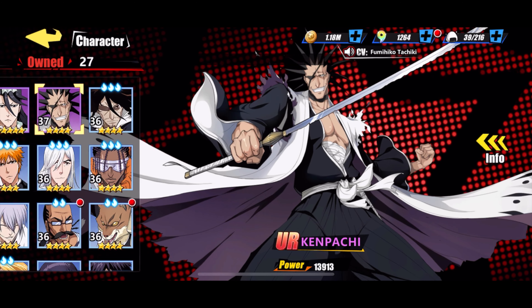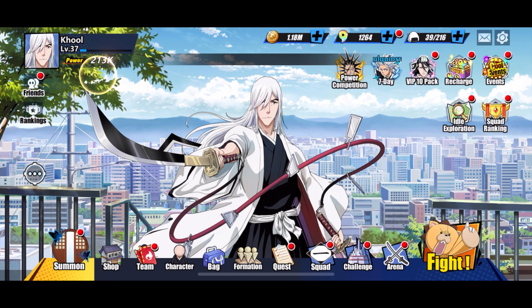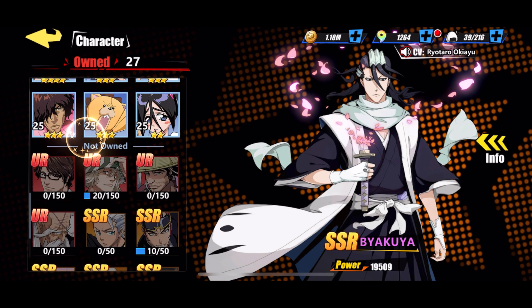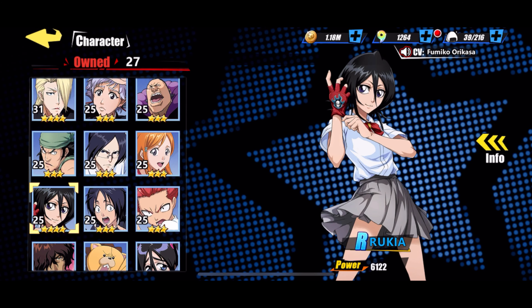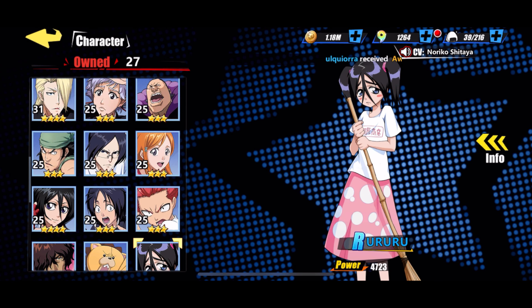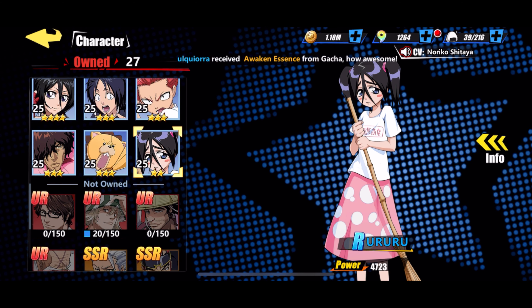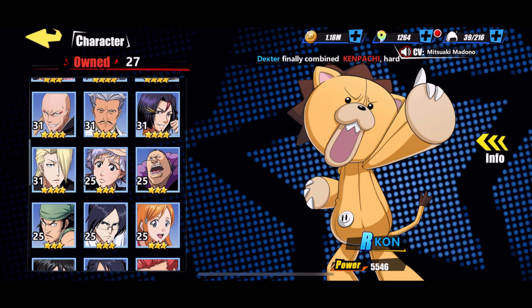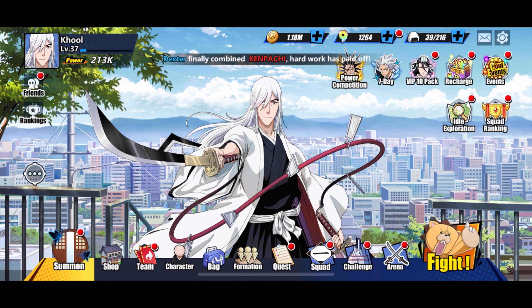Pour la puissance globale — les 213 000 — plus on a de personnages dans son équipe, plus ça va rajouter au niveau de puissance globale. C'est une addition des niveaux de puissance de tous les personnages. C'est pour ça que tous mes personnages sont maintenant bleus — je les ai tous augmentés pour booster ce chiffre final.